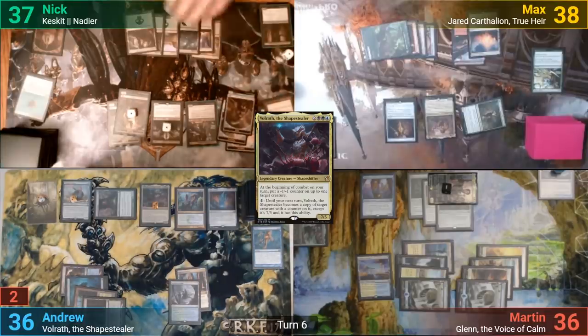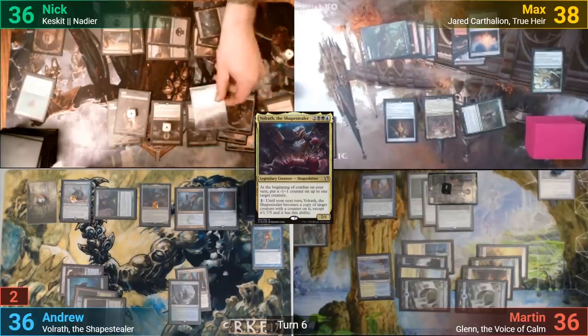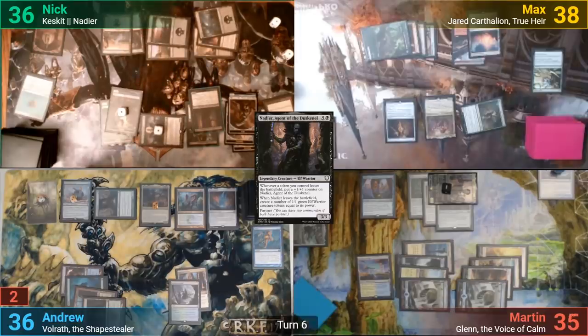Nick loses one again, gains a Fairy, and draws for turn. He plays a Swamp and casts the other half of his partners, Nadir. Nick then goes to combat, swinging Calatus at Martin, dealing four while gaining four. He passes and draws at the end of turn.